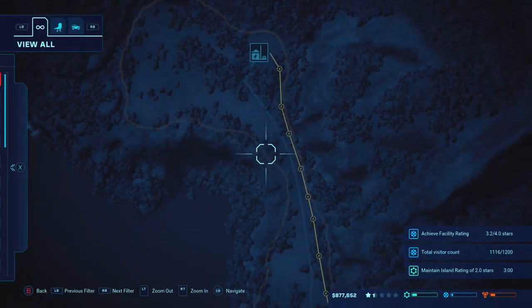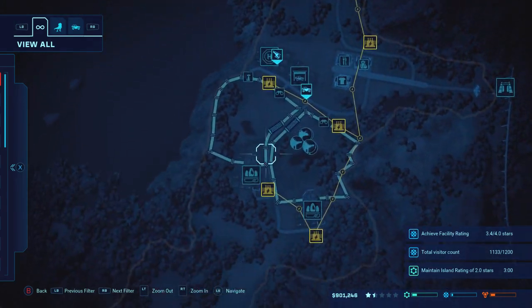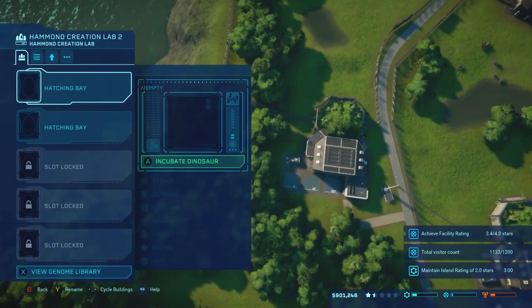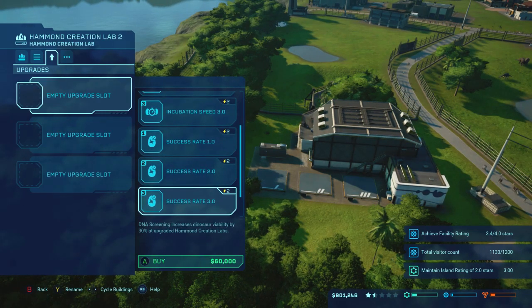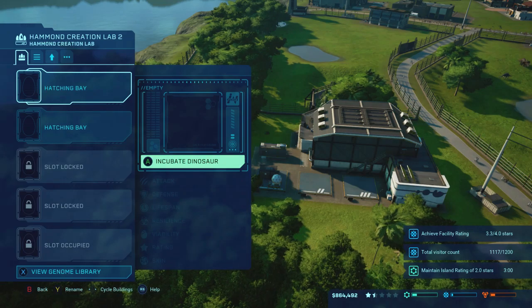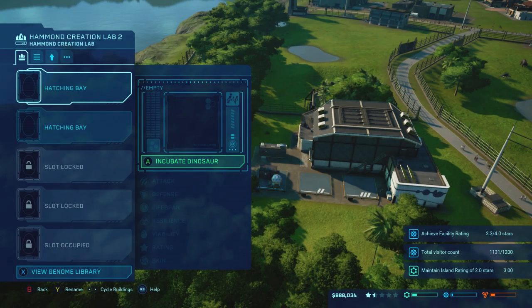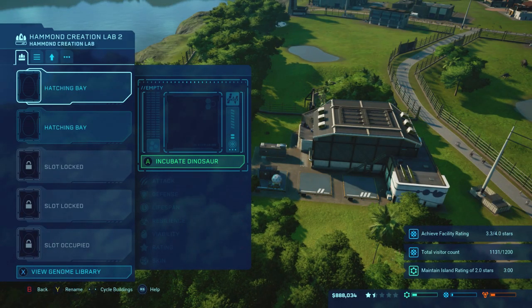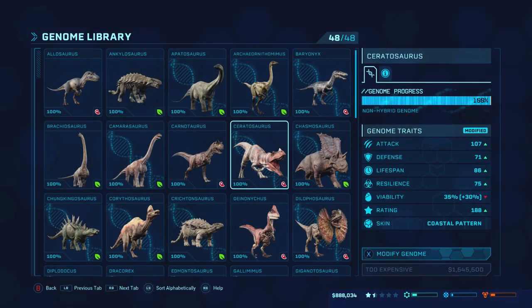How much power do we have? Eight left over. So I still have enough to throw on one upgrade, and that's going to be the 30% - because that's worth the 60,000, without a doubt. So let's come into here. What do I want to put in here? I think I'll just go with a nice Ceratosaurus. Let's see - do I have any contracts for them? I do not. So yeah, I'm just going to go with the very generic Ceratosaurus.